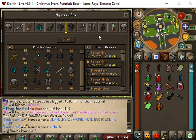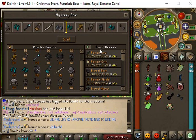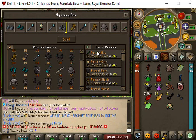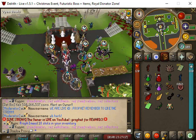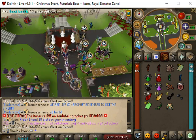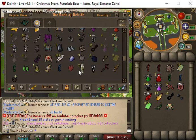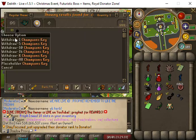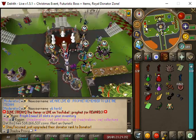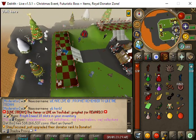Let's open some bronze mystery boxes. We get Paladin's chest plate and Paladin bow. Let's see if we have any more champions keys we need. We have a lot of champions keys to open — about 80 — so let's go ahead and open those up and see if we can get another statue.